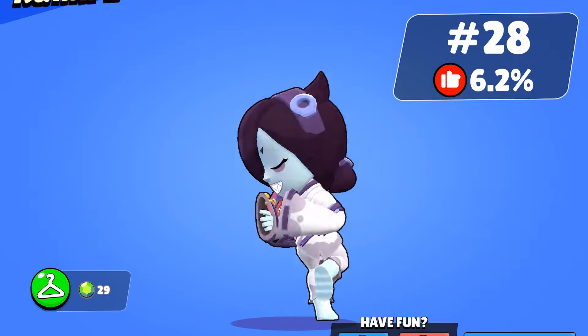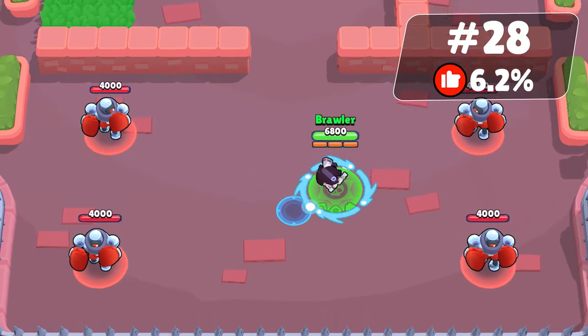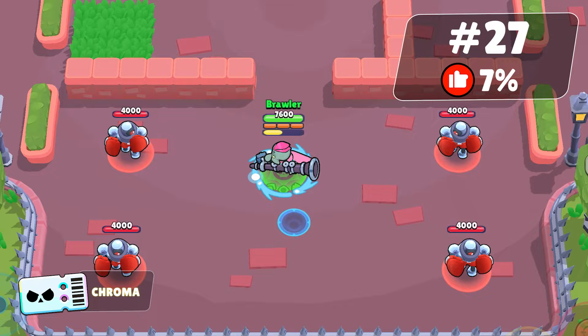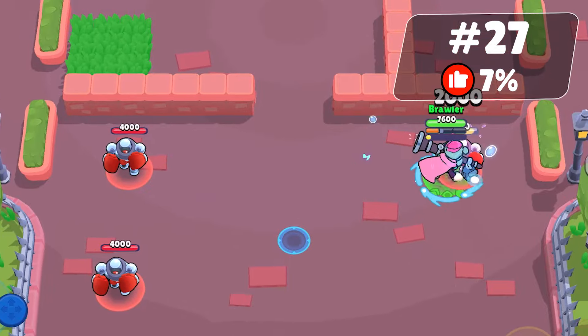Cuckoo Collette is favored by 6.2% of people. This skin is a bit creepy but it's also a seasonal skin, good for play or for your collection. It comes with a custom model only. Pink Squidward Mortis is an unexpectedly least favorite skin, liked by 7.9% of people. I agree with the votes — the pink color doesn't match well, but it's still a decent skin to play with.